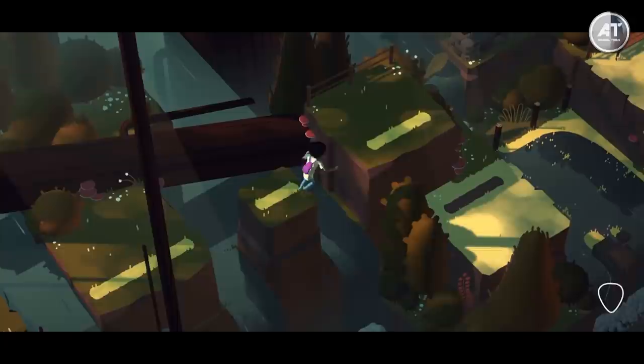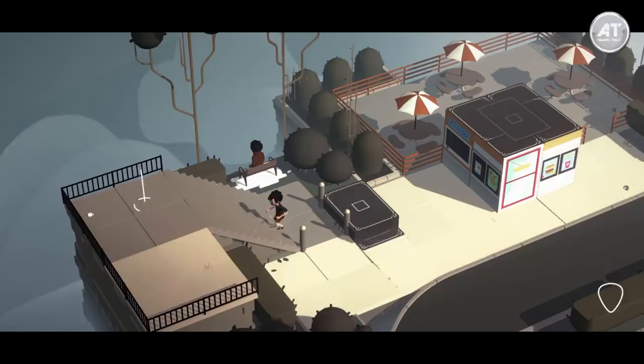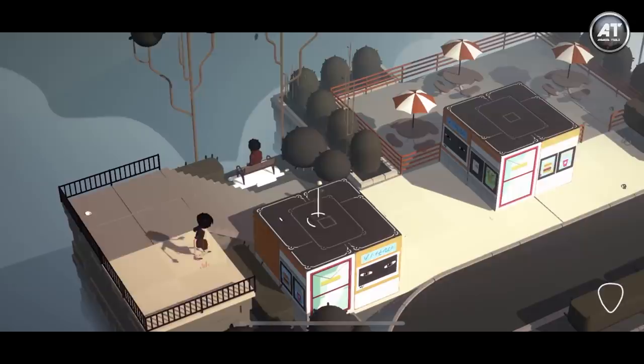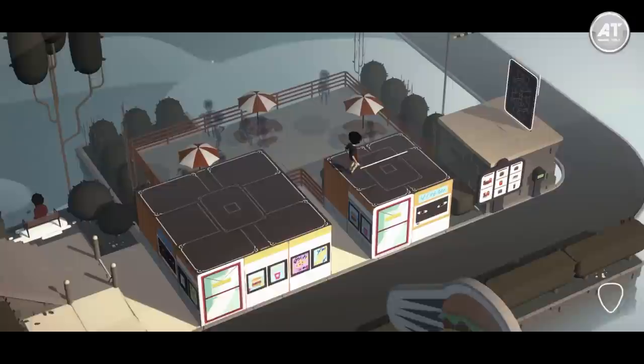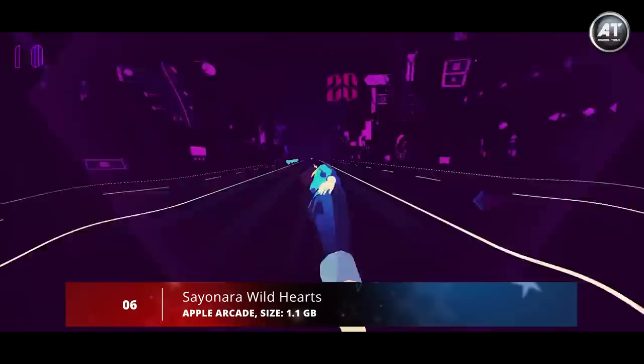Next up at number seven, we have Where Cards Fall. This is an isometric puzzle game set in a dreamlike world. You'll be tasked with helping a young boy traverse this world by building various constructs with cards, dragging them around the area. This can be used to help him reach other parts of the level or even build a shop he can pop into — including a coffee shop or a record store where you can grab a beverage or listen to some tunes. You're not just creating a path to the end, you're creating a little world to explore.